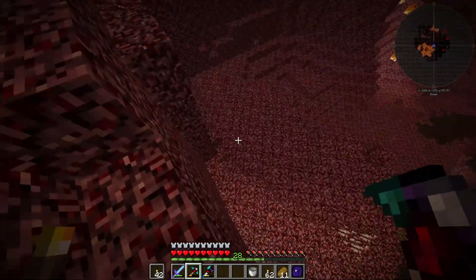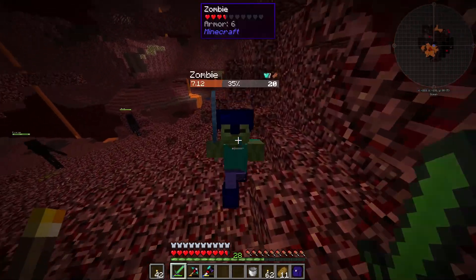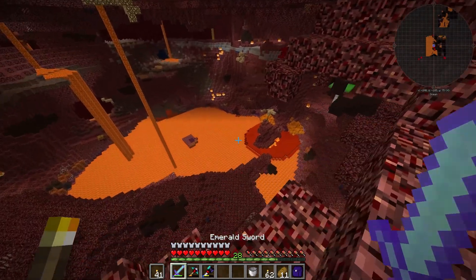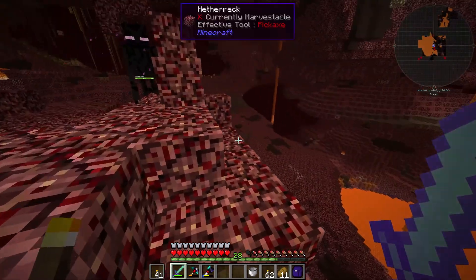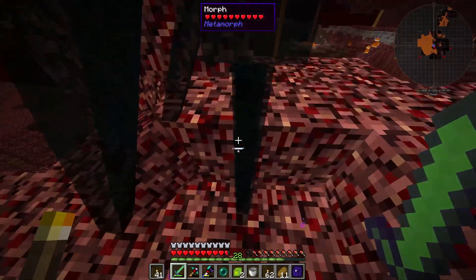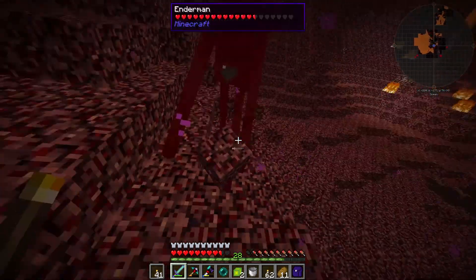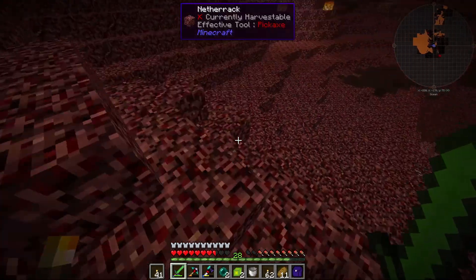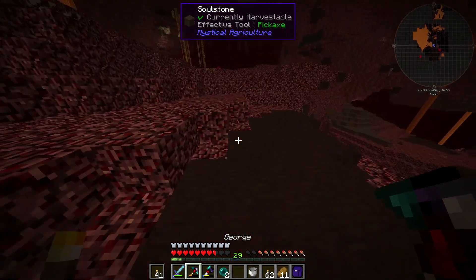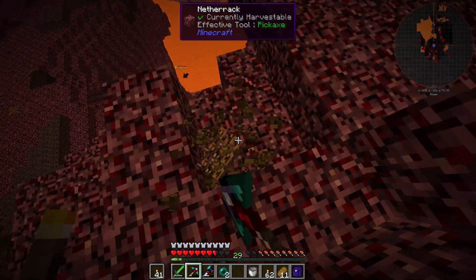One thing I did find was an enderman. Normally I wouldn't get too excited, but we need enderpearls to make our ender tank, so this is a very good thing. I don't know why there's an enderman in the nether, but hey, I'm not really going to question it. Oh my god, I did it! I can morph into an enderman holding a block — that's kind of funny. I have two pearls now, which is exactly how much I needed in order to make our two ender tanks.